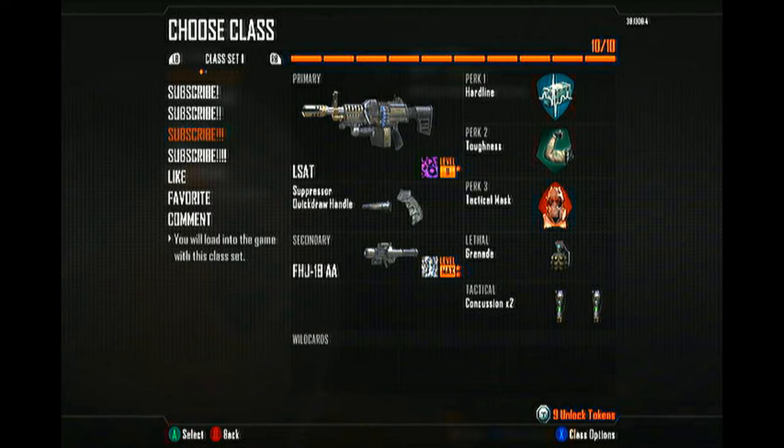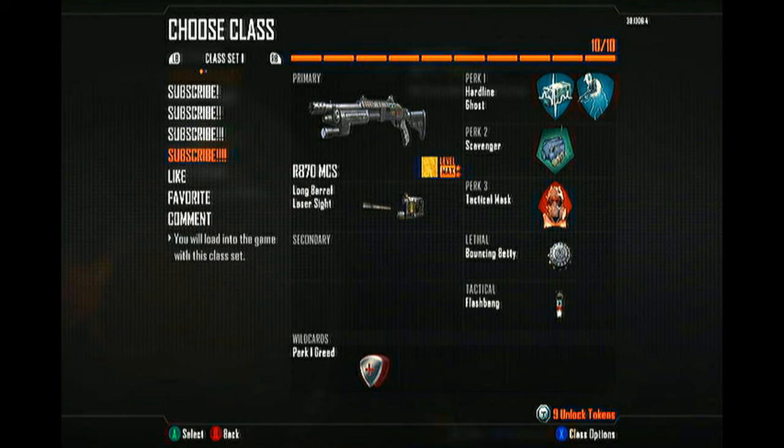The next class is the 870 MCS Shotgun. People hate it because it's pretty cheap — and yeah, it's pretty cheap. For attachments I use Long Barrel and Laser Sight, so you don't even have to aim down your sights. You've got a big damage area and it's pretty accurate from the hip. For Perk 1 I use Hardline and Ghost, Scavenger for Perk 2, and Tactical Mask for Perk 3.